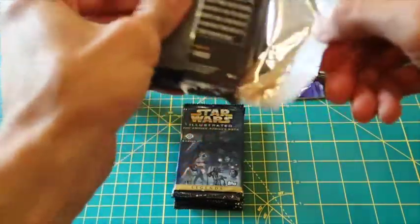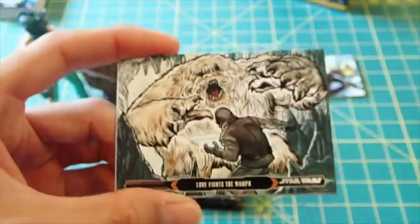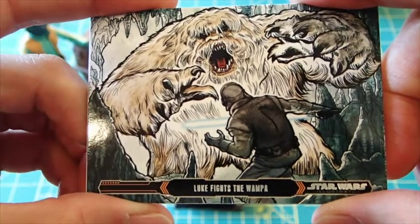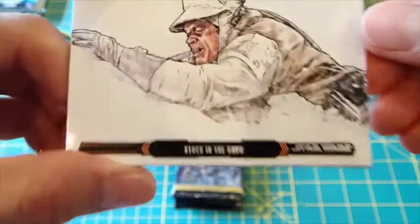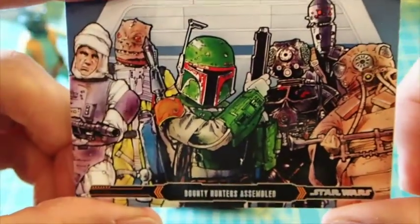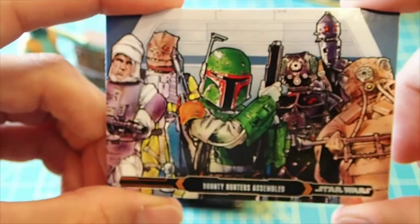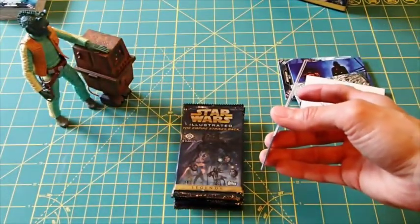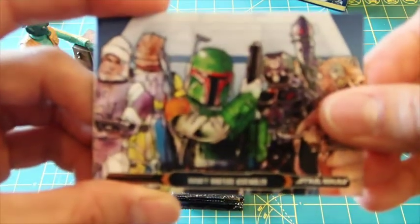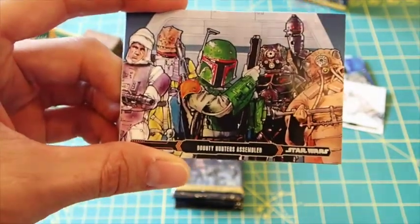Pack 2 — I do love this set a lot. Meeting Vader. Oh man, that wampa is insane, it's like a nightmare wampa — holy moly. Stuck in the snow, nobody wants to get stuck in the snow. Oh, look at this bounty hunters card — look at the color on that, that might be my current favorite. See those guys — Greedo. The Black Series also has Boba Fett, Bossk, and IG-88.